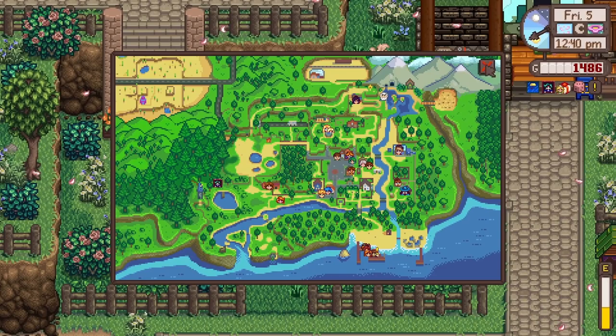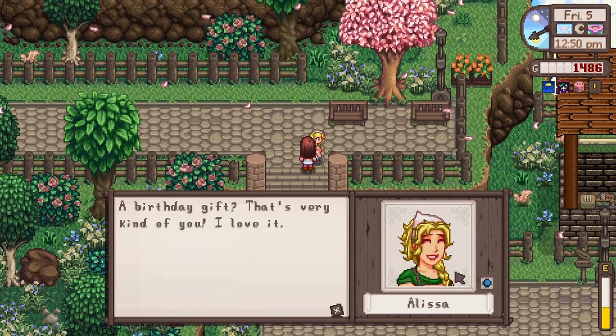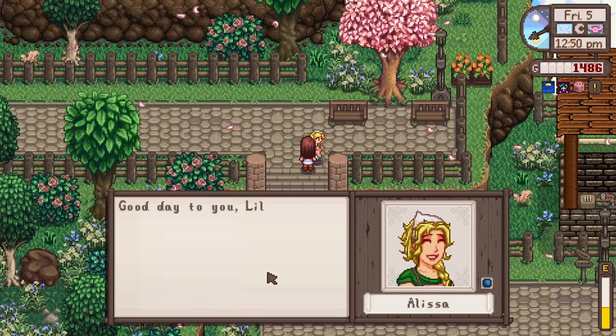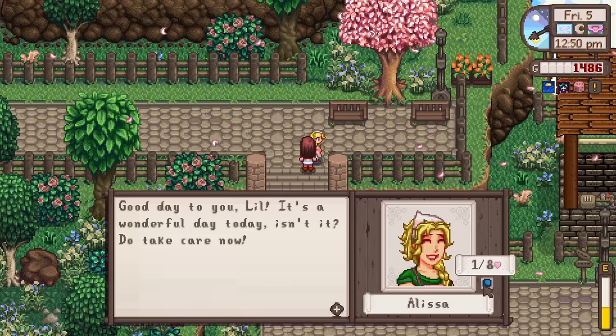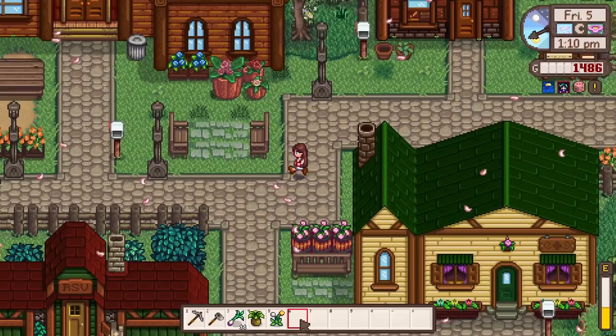Look at all the blossom - it looks so cute! We're all the way here but Alissa's right in the corner at Nightingale Orchard. There she is! 'A birthday gift - that's very kind of you, I love it.' We got a whole heart with her now. That must have been a neutral gift, otherwise we'd get two hearts. 'Good day to you Lil, it's a wonderful day today, isn't it?' I'm finding so many horseradishes! I still want to go down to that farm, then head to the mines if we have time.